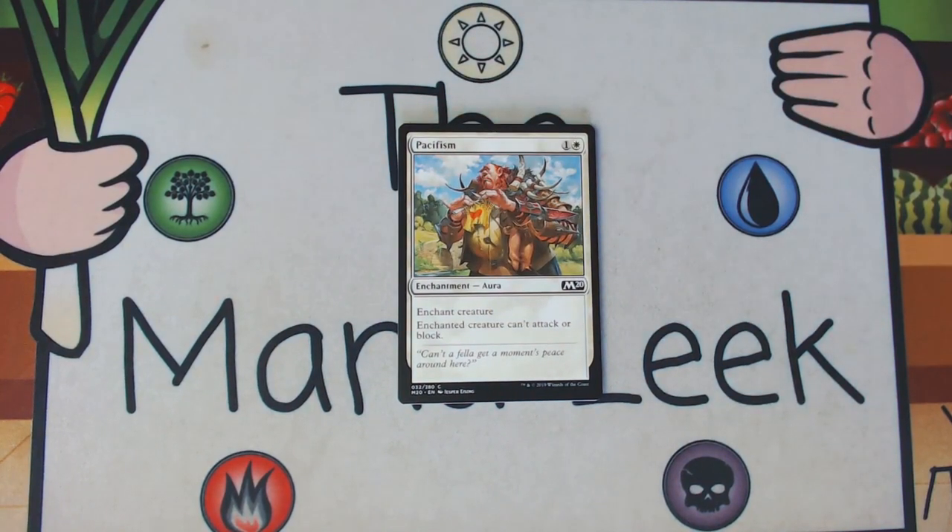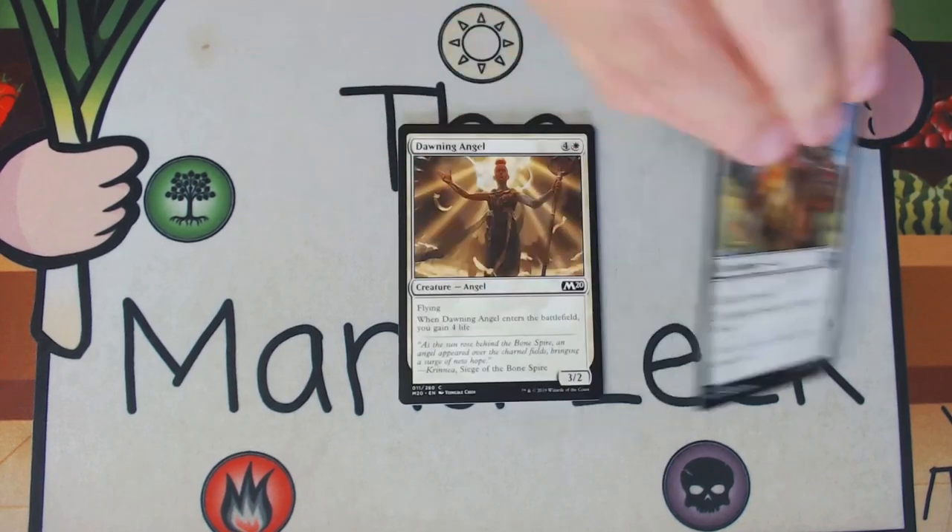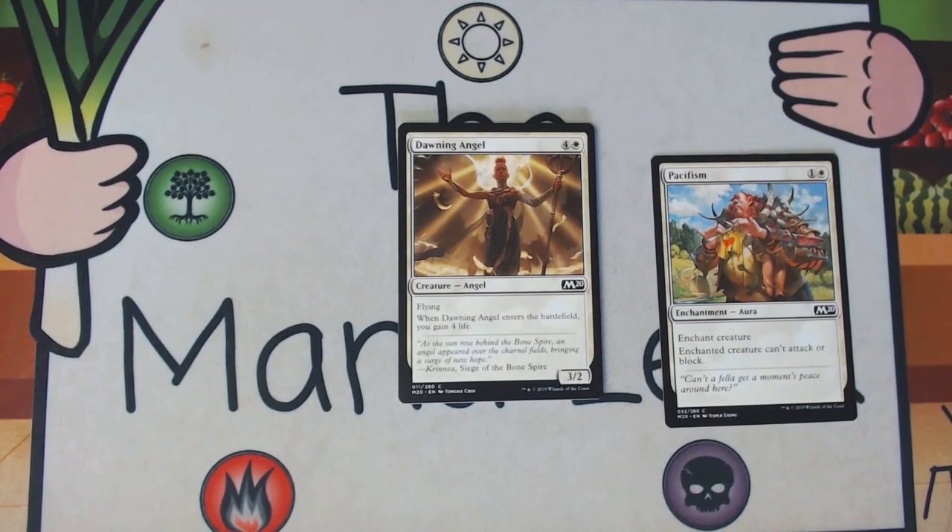We have a first pick in the real world here with Pacifism. Pacifism is one and a white for an enchantment — enchant creature; enchanted creature can't attack or block. It is amazing removal. In many sets this would be one of the premier first-pick non-rares. In this set, because white is a little underpowered, it's not quite as good — especially on Arena where everybody's going to have overpowered non-white decks. But in paper or MTGO drafting within a pod, it's totally fine to go white. Real world, Pacifism is certainly a first-pick card here.